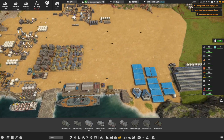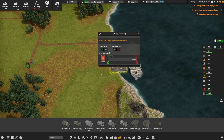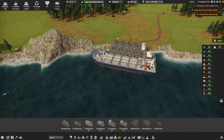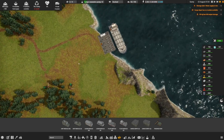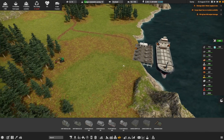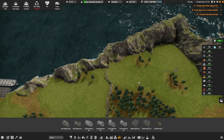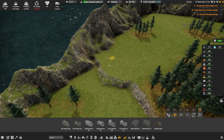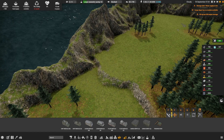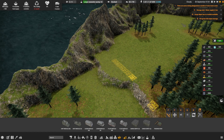That should be built - there we go. Cargo - there's no module available, which is fine. We need to trim this out and start work on our refinery. I want to see how I'm going to plan this thing out. At the very least we should be looking at getting ourselves a little bit of an access ramp going on over there - something about that much.